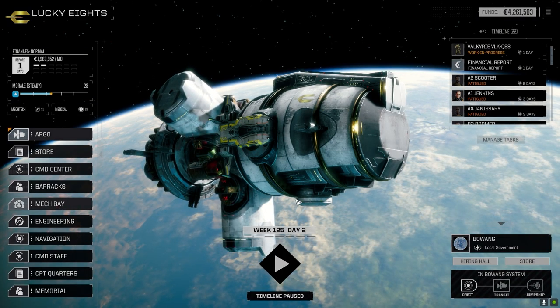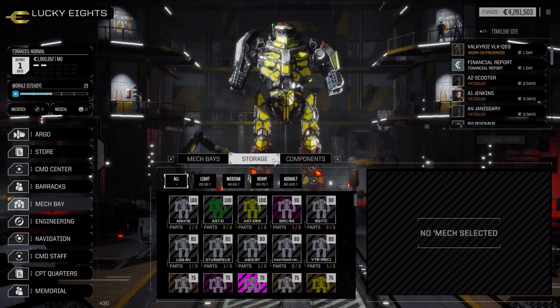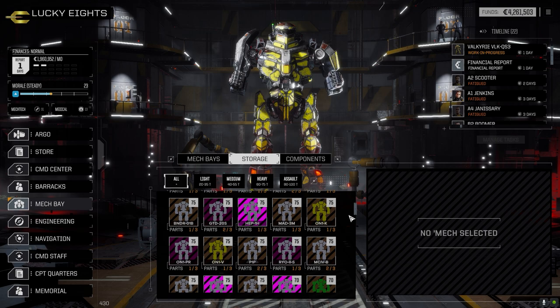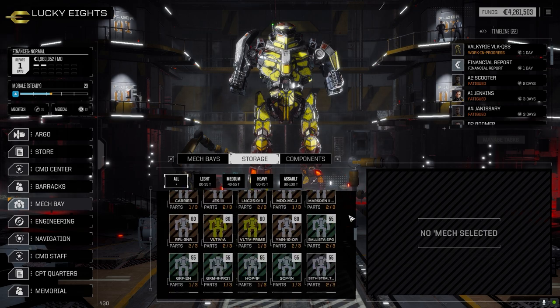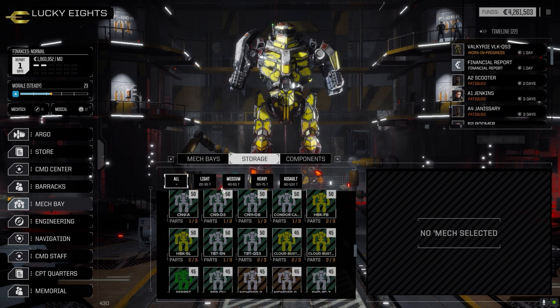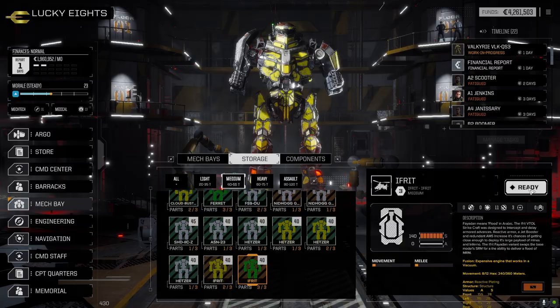Let's go to the mech bay because what I want to do is a couple of things. We want to bring the Afreet on this one I think, because we want to make C-bills — that is the goal. And where are you? Down here, 40-tonner right there. Let's get you readied.